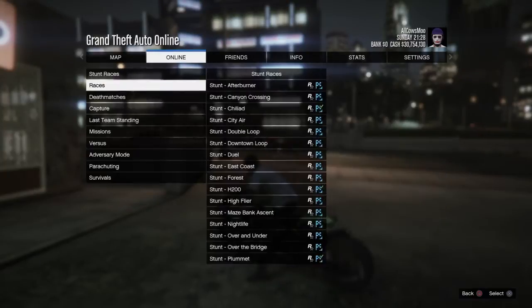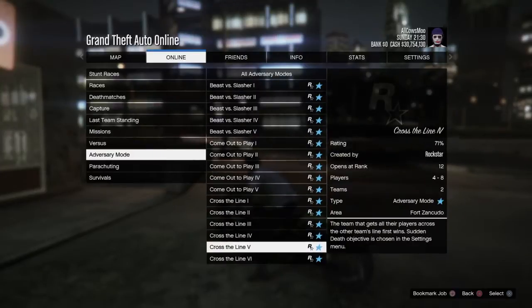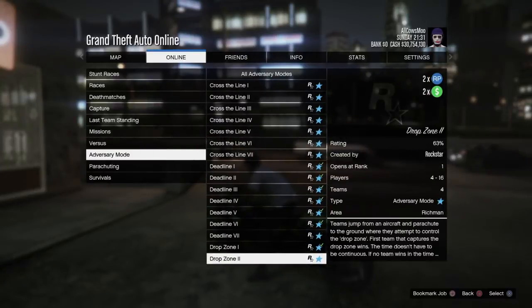After that, you're going to go to Online, Jobs, Rockstar Created, you're going to go down to Adversary Mode, and you're going to load up Drop Zone.